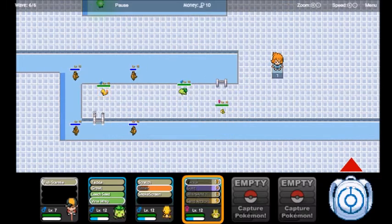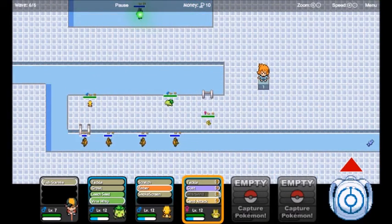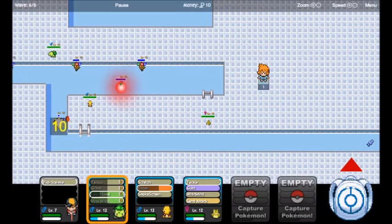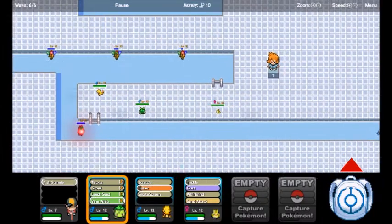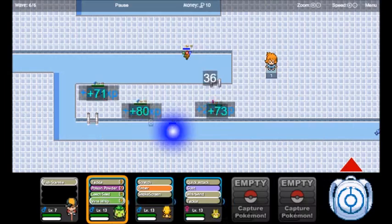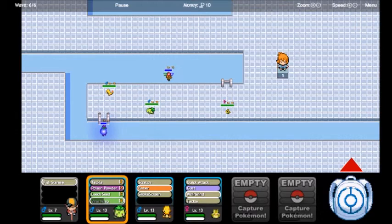Looks like we're going to have a few more going through this time — they come in faster. Starmie is about to come into the battlefield, and this speeds up all the Staryu. We barely Whirlwind that one. This next one is going to be a lot faster and a lot harder to knock down, so we need to Whirlwind it quickly. We'll learn Poison Powder — why not use it on Starmie? Then Leech Seed it — it gets sent back and will slowly take damage and gradually go down.